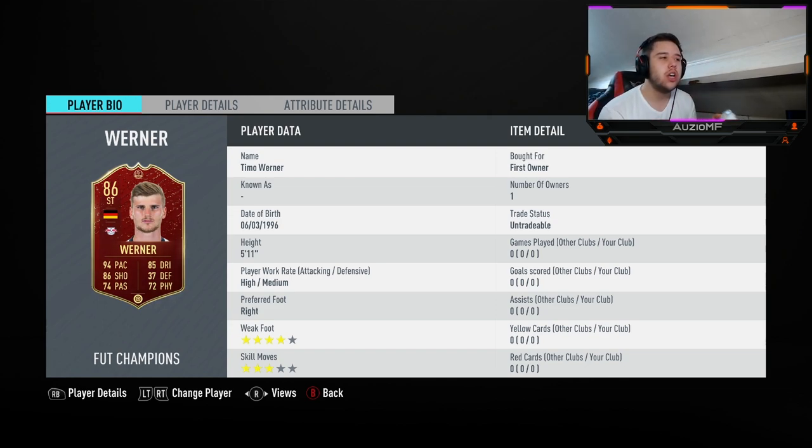It's basically plus ones between them, so the TOTW is worth 140k and the Player of the Month is worth around 160k. I'll compare them and say which one to buy. He's got 74 pace and 72 physical. He's 5'11, outside the meta height, with high/medium work rates — the perfect work rates for a striker — and four star weak foot, which is nice.